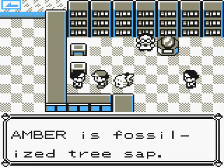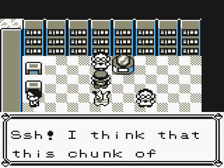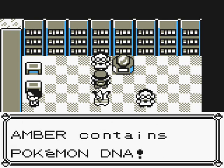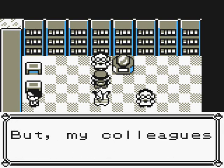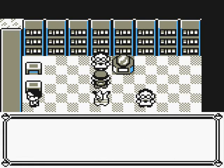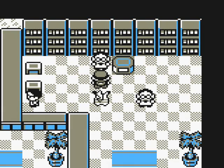Amber is a fossilized tree sap. That was pretty simple. Anyway, let's talk to this guy. 'I think that this chunk of amber contains Pokemon DNA. It would be great if Pokemon could be resurrected from it, but my colleagues just ignore me. So I have a favor to ask — take this to a Pokemon lab and get it examined.' Look at the old amber.